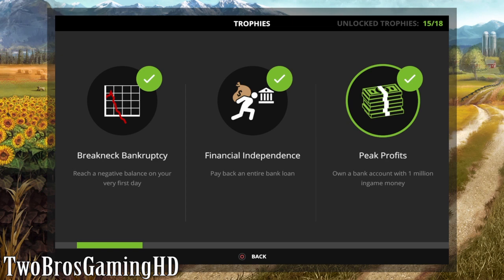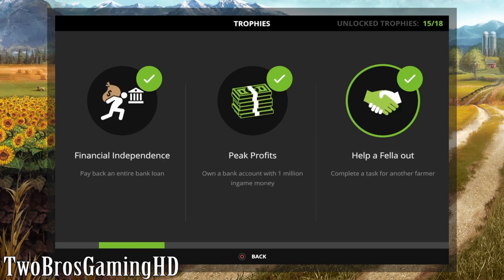Go ahead and do that and you can earn this trophy in like 2 seconds. The next trophy right here is 'Help a Fella Out.' So this is when you actually complete a task for another farmer. You can go ahead and go over to another field in the game and take a task or just help him out by doing something on his field, and then you will get this trophy.